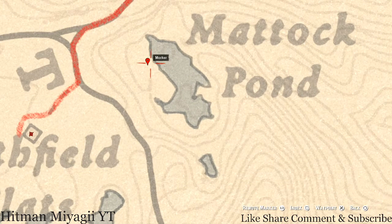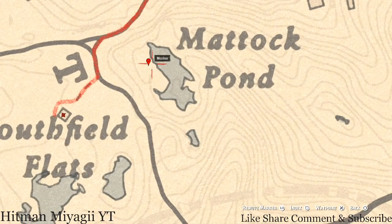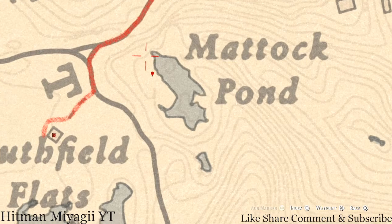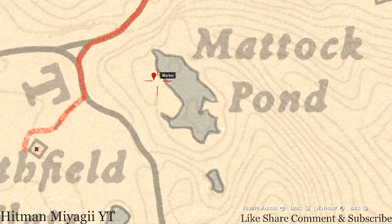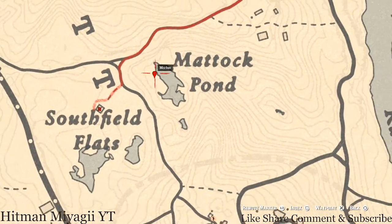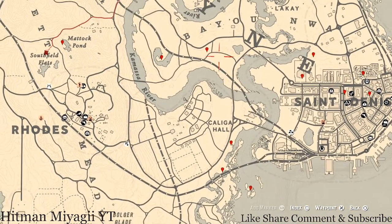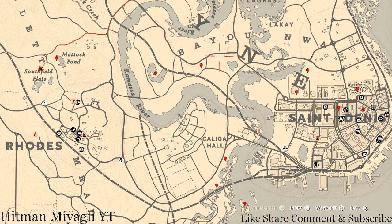At this last marker you'll see the indication for a dig spot. You do not need your metal detector for this one, but you do need your shovel. Come right here and you will get a random arrowhead. That's it for all the extras.